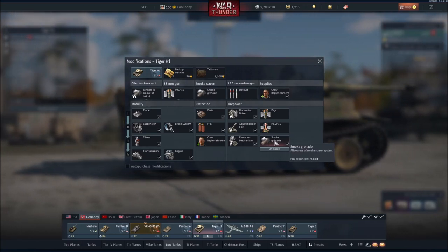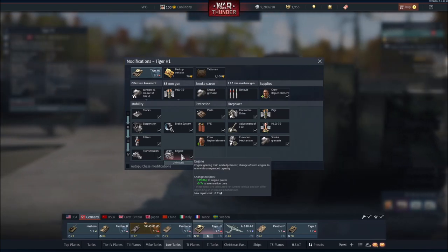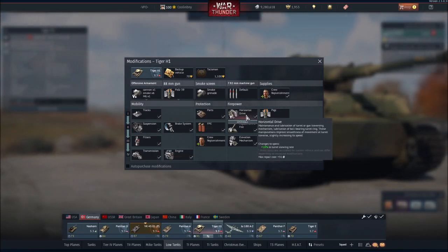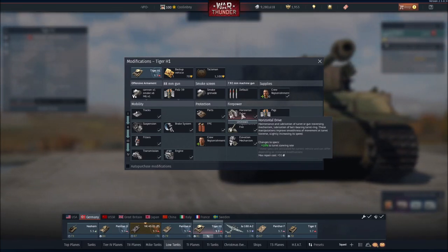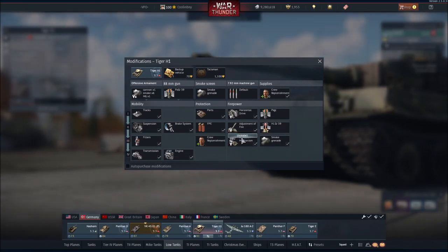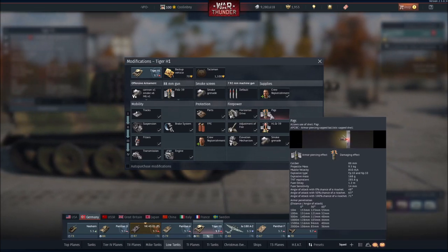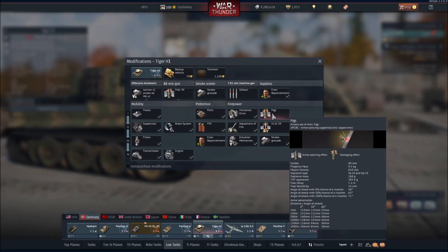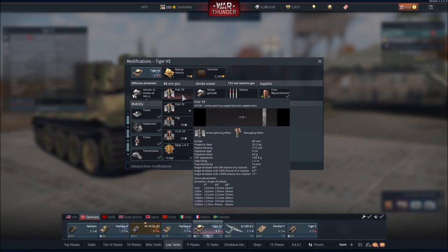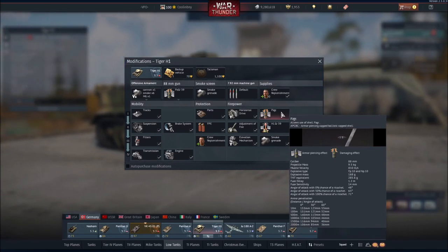Elevation Mechanism will make your cannon more accurate, but smoke grenades are excellent and have saved me quite a few times. Following smoke grenades, go to Engine — this will give you a sufficient boost in power and you'll be able to start flanking once you get this. After that, go with Horizontal Drive, which is extremely important given the Tiger's fairly low turret traverse speed. From there, go with Elevation Mechanism. Then I would almost go for the PZGR shell, given its incredible explosive mass of around 300 grams, which is far better than the Panzergranaten 39. I would likely go with this if you don't mind trading a little bit of reduced armor pen for much better explosive filler.